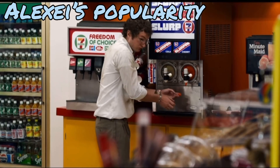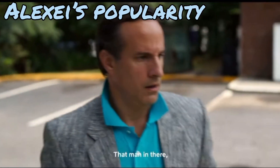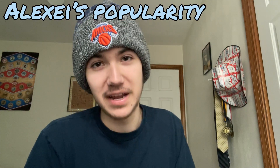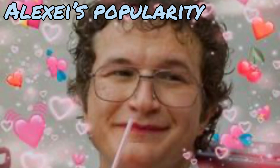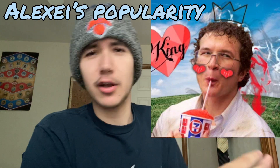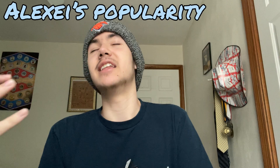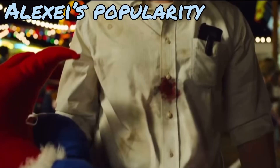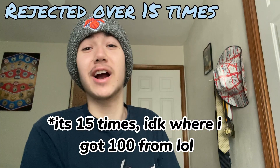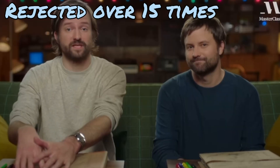Alexi's popularity: Alexi was a Russian scientist who was kidnapped by Hopper, Joyce, and Murray, and if you've seen any Stranger Things media — especially after season three — you know Alexi is an absolute fan favorite. As minor a character as he may be, his love for Slurpees captured the hearts of fans everywhere, earning him nicknames like the Slurpee King. Stranger Things fans gave so much praise to this man, and he truly deserved better — he was shot and killed by Grigory after being declared a traitor.